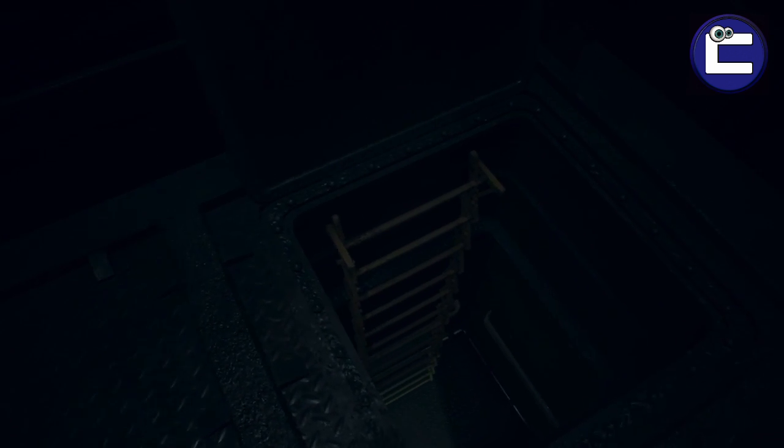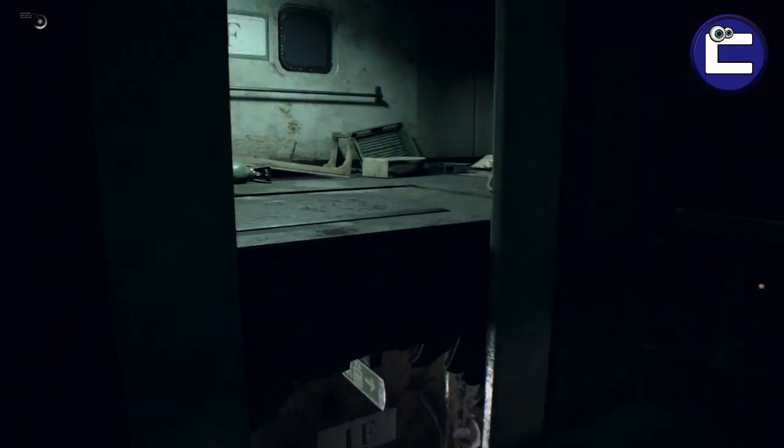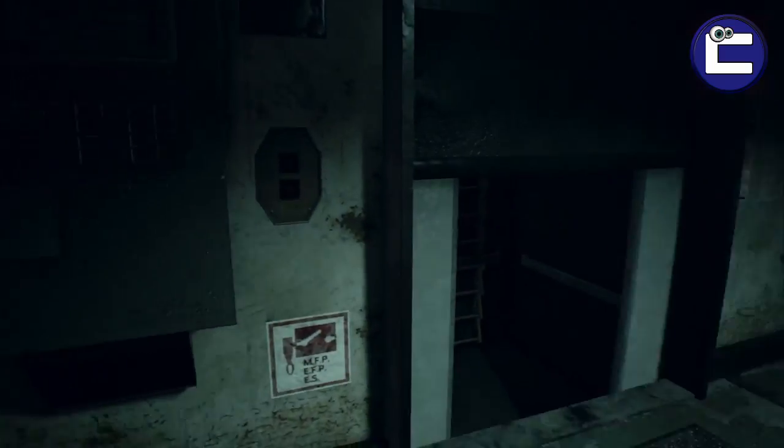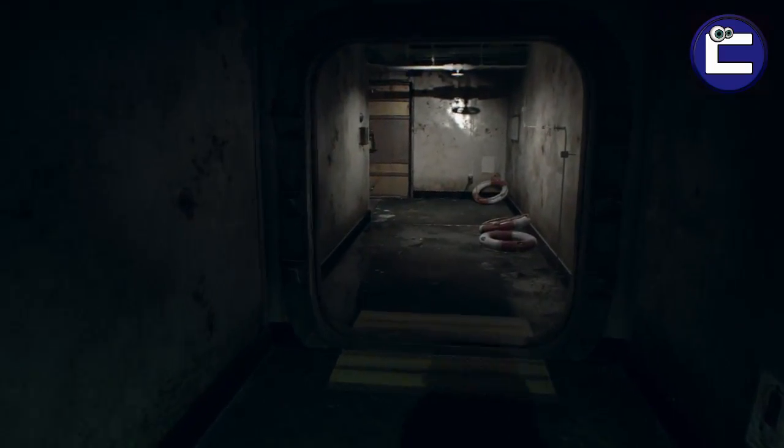Once you drop down into the lift itself you'll be given two options to go down to the lower floor, but you actually want to climb up onto the second floor. If you turn left here and go right to the very end you will find a door that leads to the bunker room.